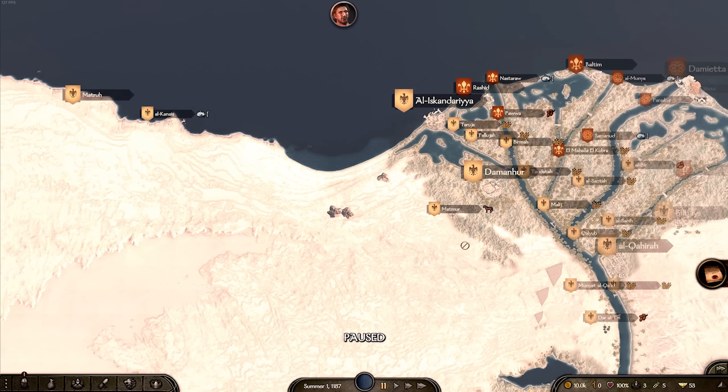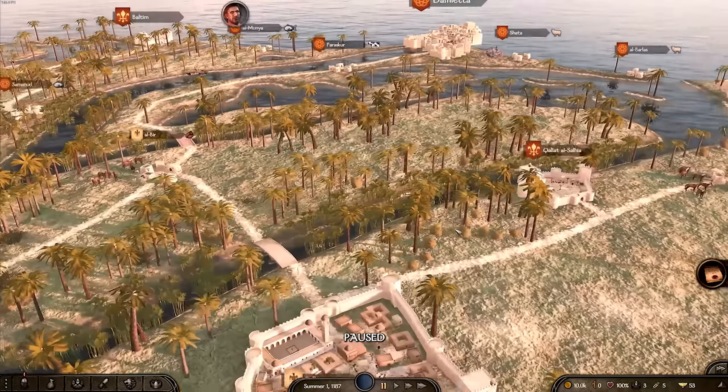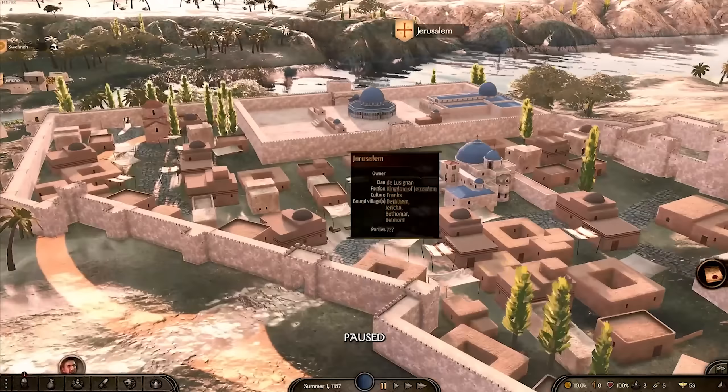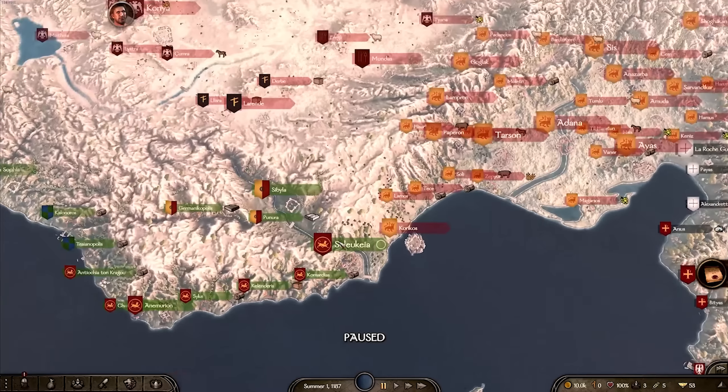The map goes all the way down into Egypt. You have all the crusaders fighting. The detail of the map is incredible. You can see Jerusalem itself looking great, and everybody is locked into pretty brutal wars right off the bat.